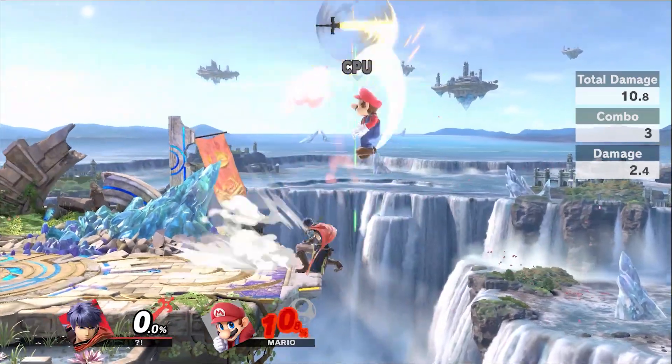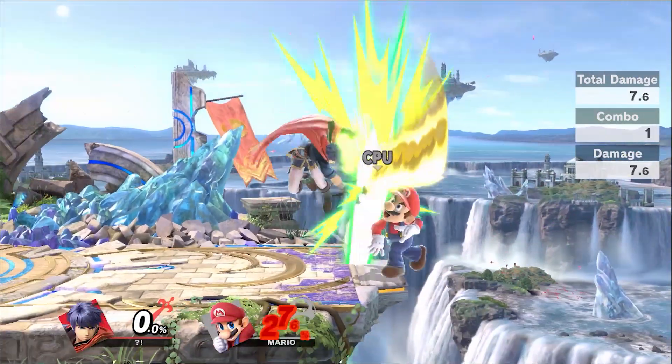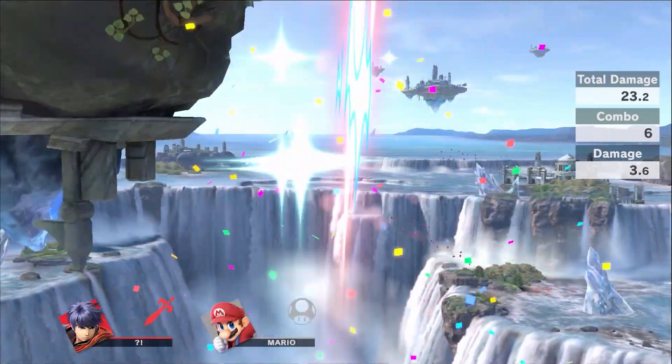Ike can end stocks extremely early with Upbeat off the ledge. But remember to only do this if you have a stock lead, as Ike will die first.